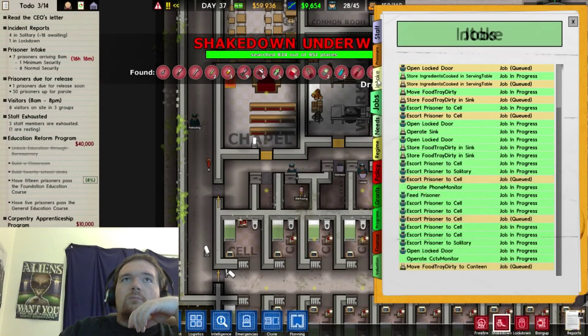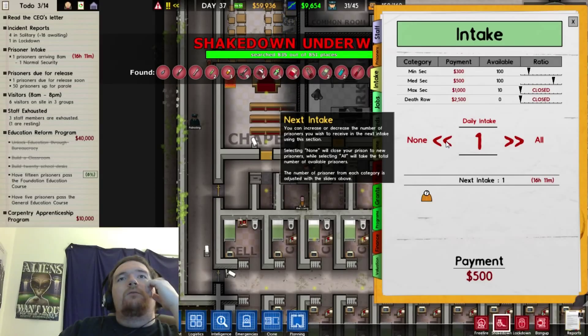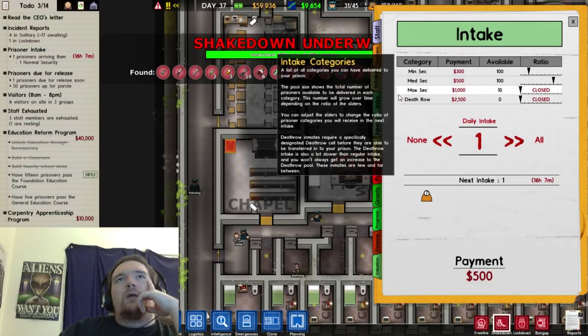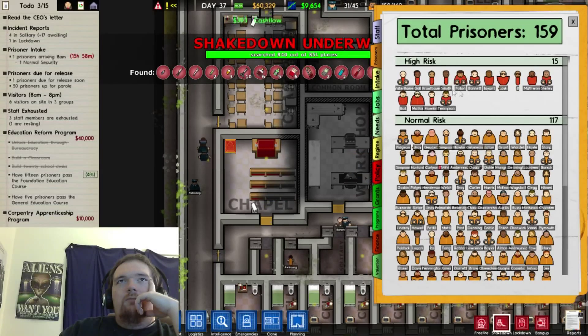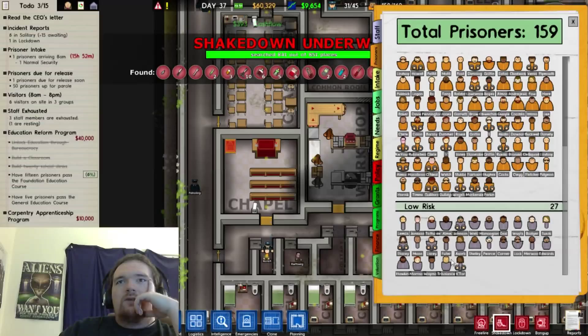Jobs — well, that's just a whole bunch of jobs. Here you can change how many prisoners you want to take in per day. I have 159 prisoners currently, so I just want to take in one. Here you can see all the prisoners: I have 15 high-risk, 117 normal-risk, and 27 low-risk prisoners.